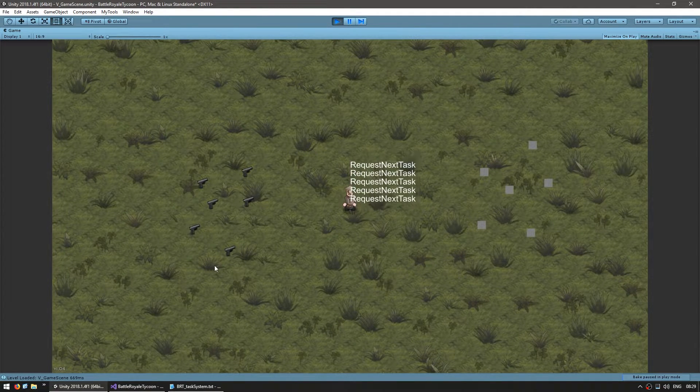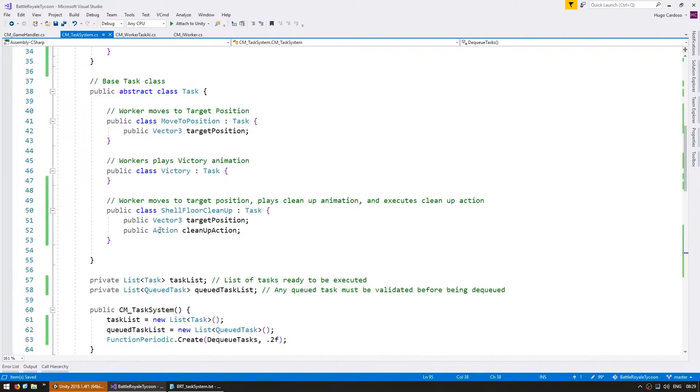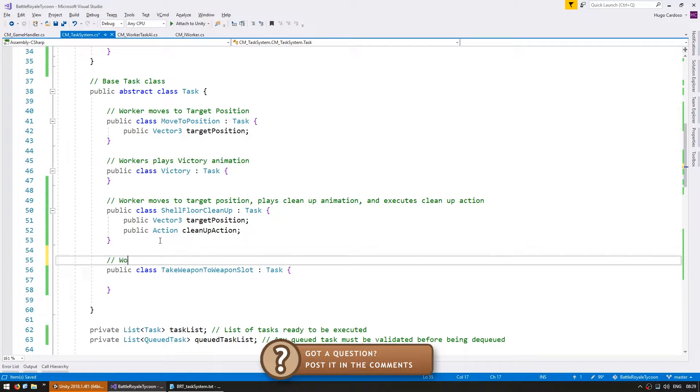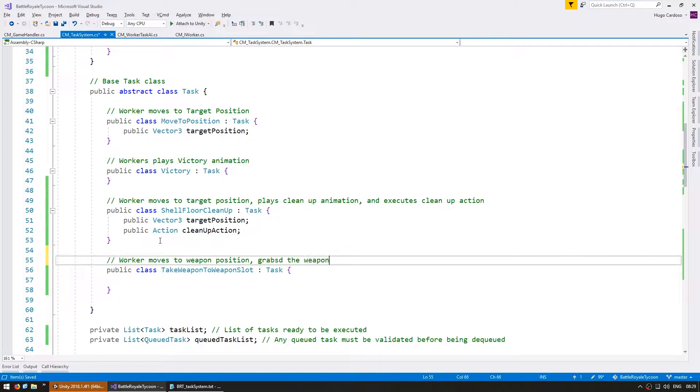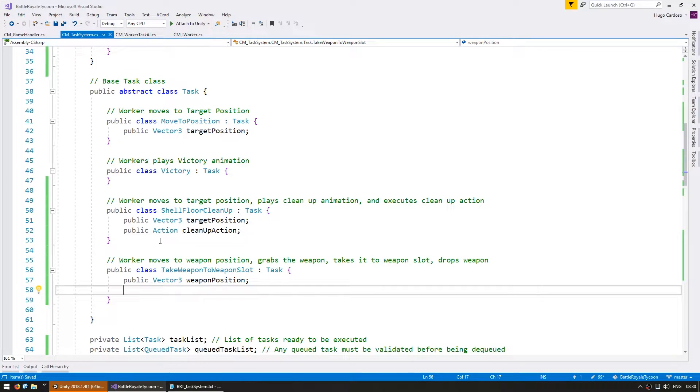So now let's make a complex task for grabbing a weapon, taking it to a weapon slot and dropping it. Let's go into the task system and up here, let's make a new task type: public class, let's call it TakeWeaponToWeaponSlot. So in here, the worker moves to weapon position, grabs the weapon, takes it to weapon slot and drops the weapon. That's the behavior we want to create. So let's figure out what information the worker needs to execute this task — first of all, he needs a Vector3 for the weapon position.